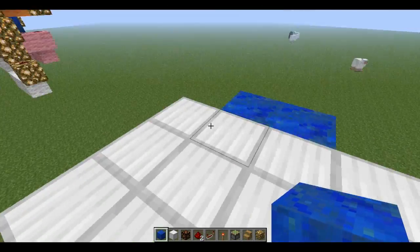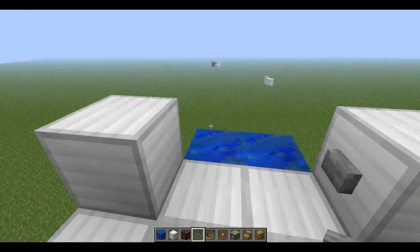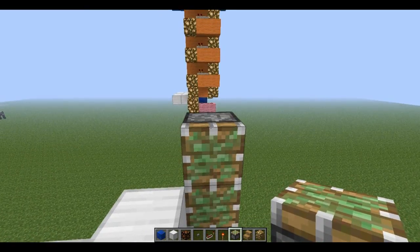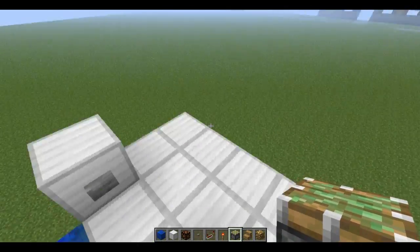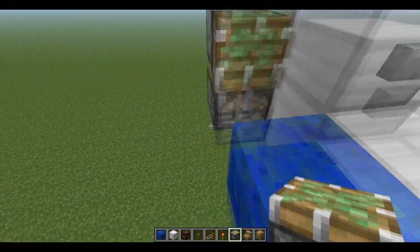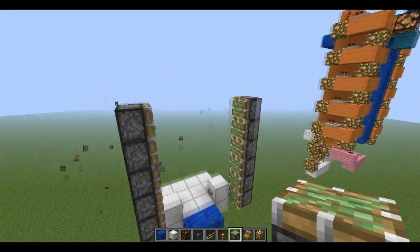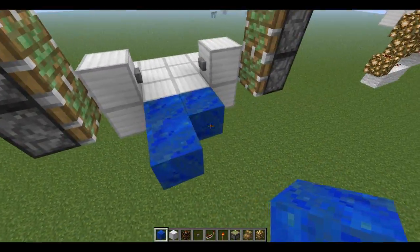Place two lapis blocks, or whatever you want to use, like this. Get a button and place two like so. Then get some sticky pistons and place them one block out. I'll make this a short elevator. Do the same on this side — go out one block and place down a sticky piston. Now it should look like this: one block out on each side.